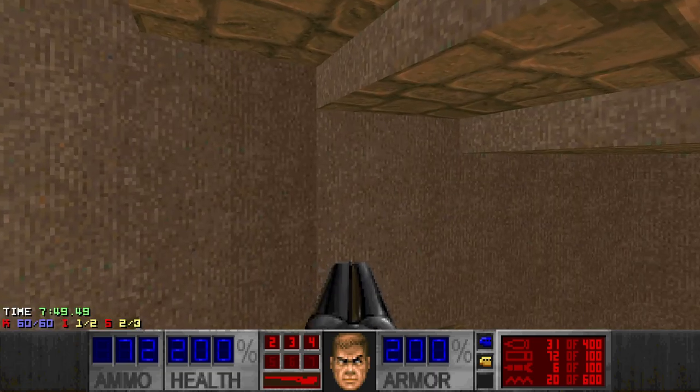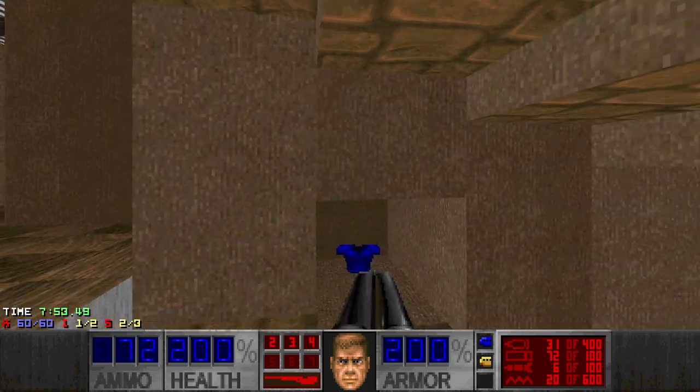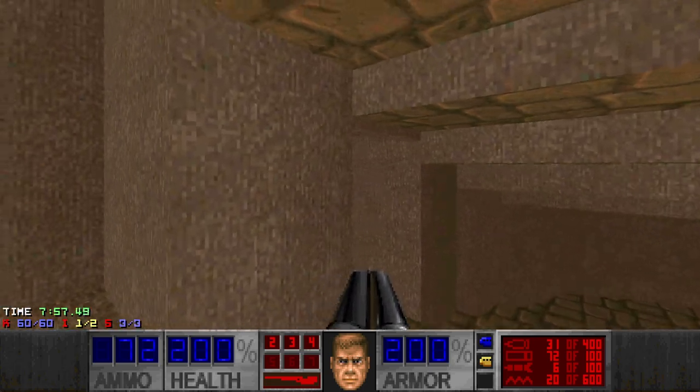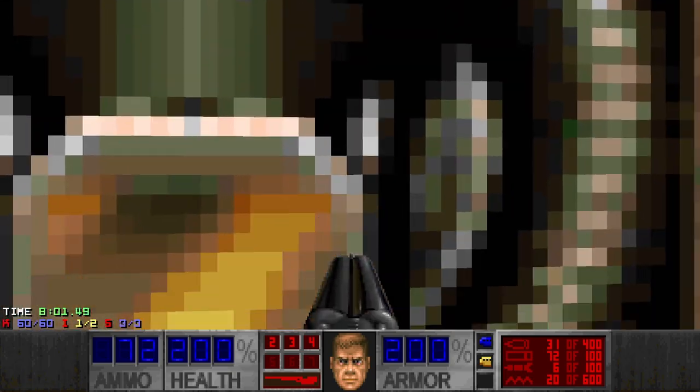This place - there should be a secret here. Another Mega Armor, but again this door wasn't visually different, so I wouldn't have found it without the map.